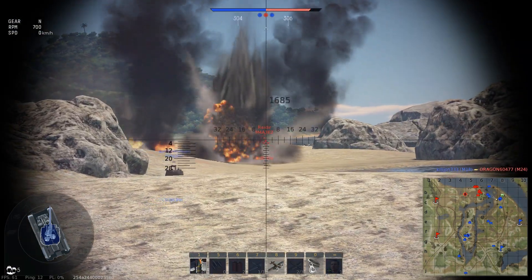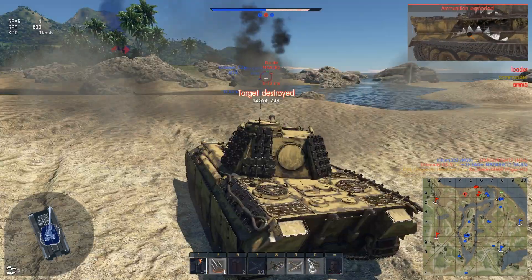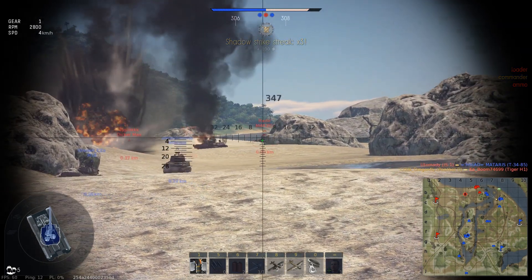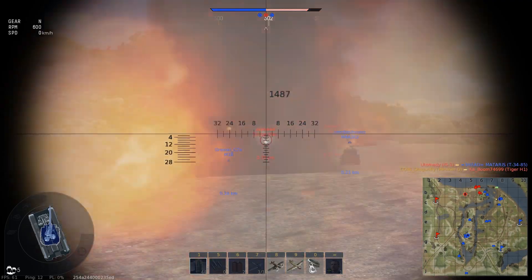Some of the enemies are actually very impatient, giving me some easy flanking shots, like this Tiger right here. Now with being hulled down like this, I am very confident in my ability to deflect any kind of incoming shots, and I could fight like this all day.